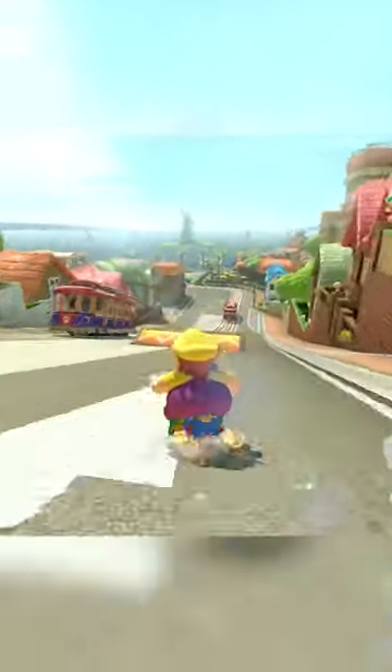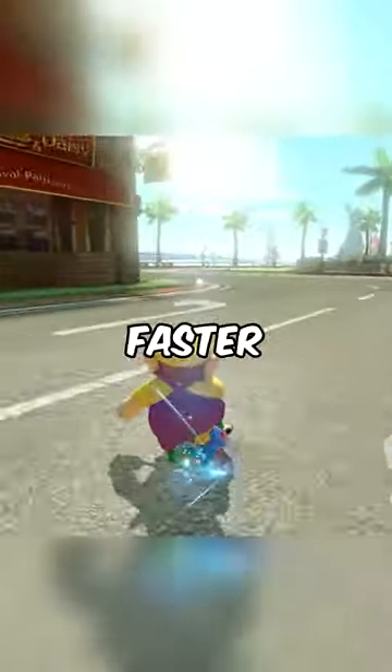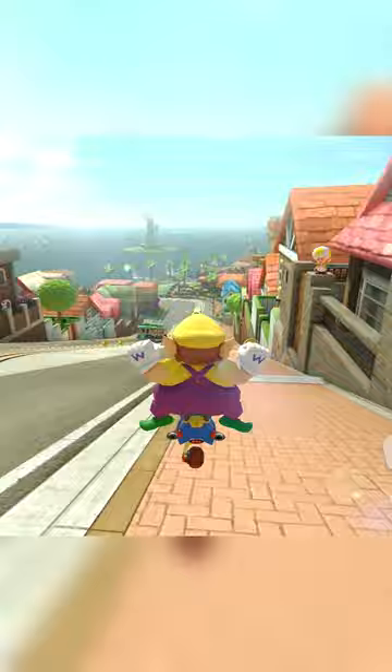On Toad Harbor, this is usually the fastest way to tackle the downhill section, but what if I told you there was a much faster strategy here? While it is very pace-reliant, it is very useful in the moment.